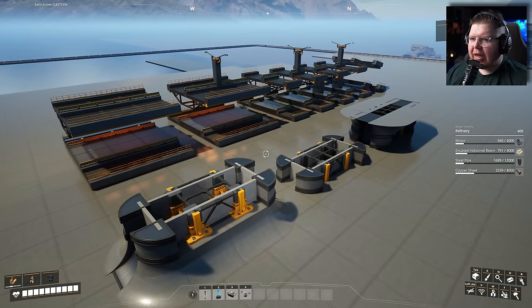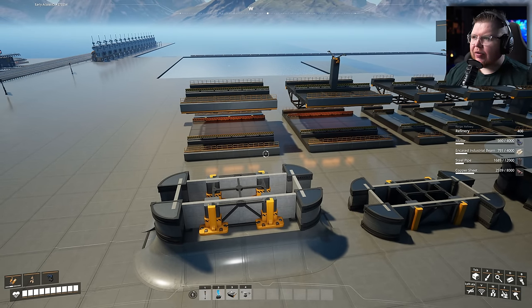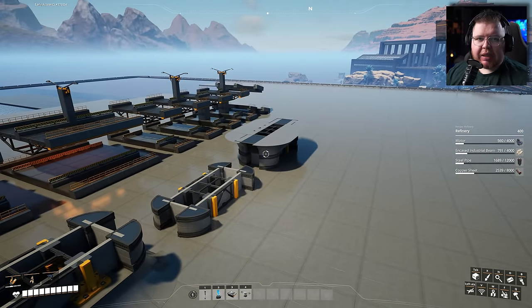Without that out of the way, let's jump into Satisfactory and go over these blueprints. So as you can tell, I am in creative mode and I have got fly mode on as well, just to get an overview of all of these blueprints here.